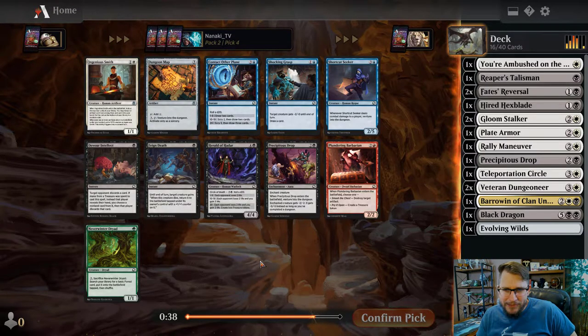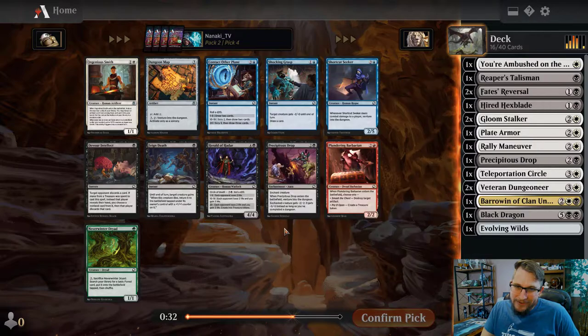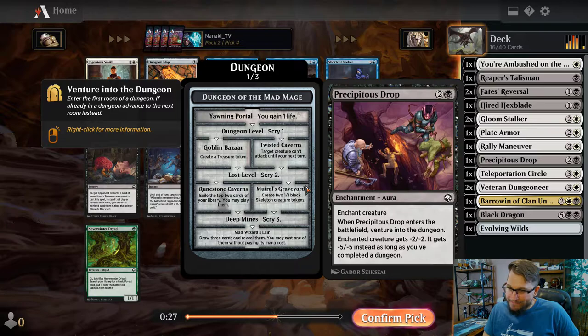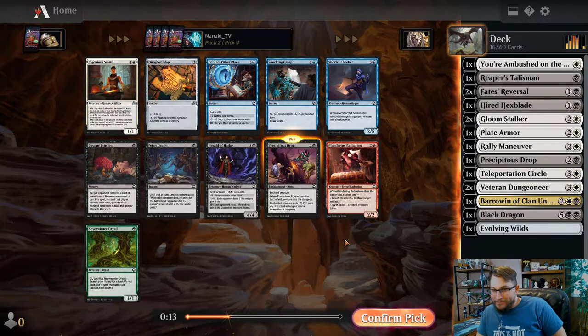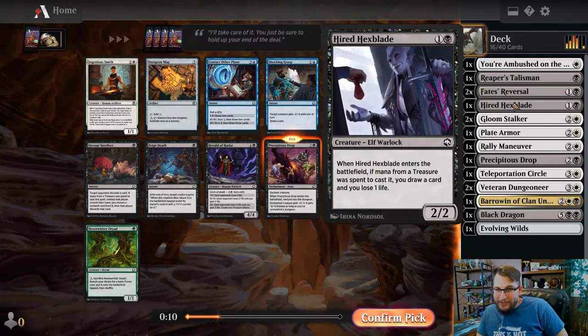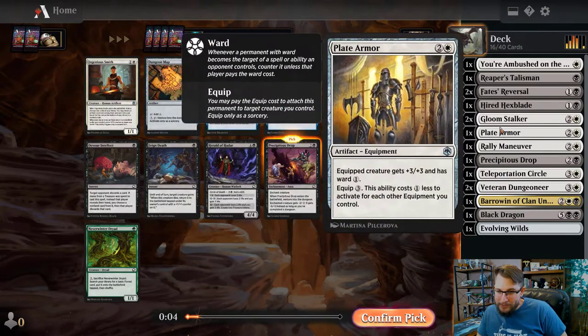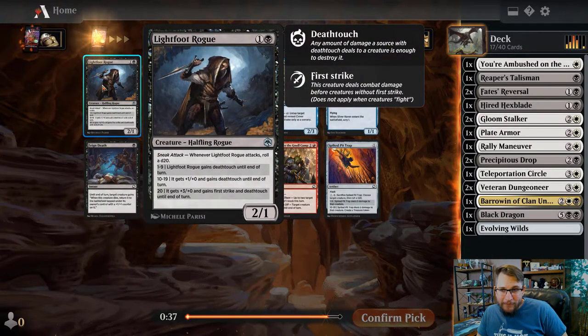Genius Smith is not really what I'm playing. Dungeon Map - I don't think I even saw it. I don't know if I would play Dungeon Map in this deck honestly - it's a venturing deck but I want the removal. Precipitous Drop isn't that great but it's going to deal with most if not all of their two-drops. I just wanted more removal - maybe this is the deck that plays Dungeon Map though.